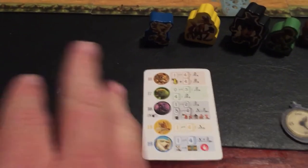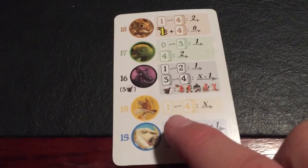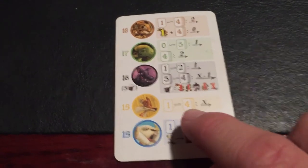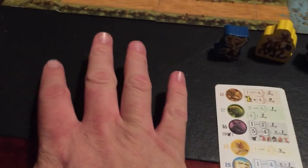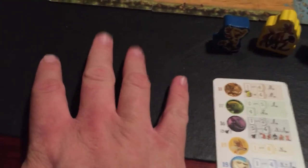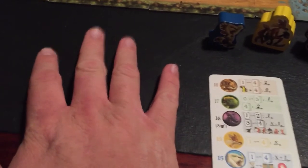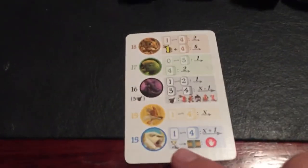Then we have the fox — he's crafty. He can move one space for every fox card on the table, meaning one to four spaces. You can only have a maximum of four of any particular animal out per round, so if there are four fox cards out he will move four spaces.